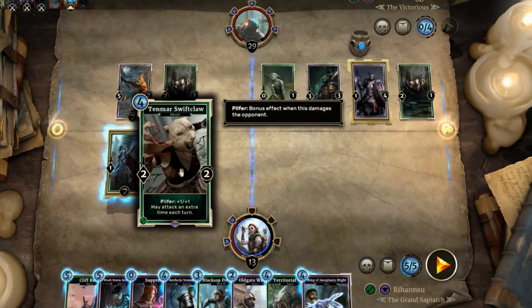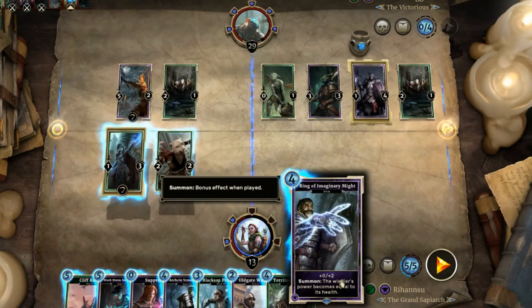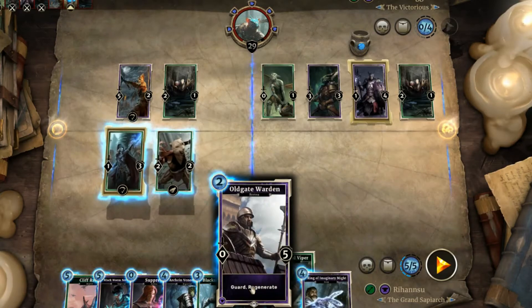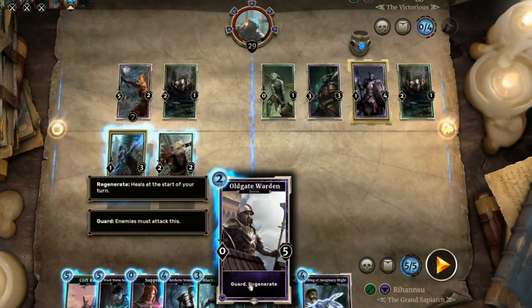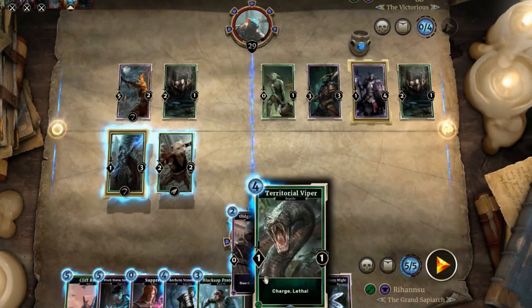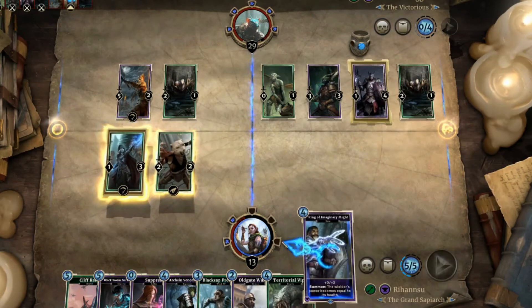Let's demonstrate it now. Here we're using it on our double attacker — it's an endurance card. If you had the magicka, you could use it on this card and it would add two, turning him into a 7/7, which is amazing. You could turn a regenerate guard into a 7/7. But let's use it on this one so you can see.